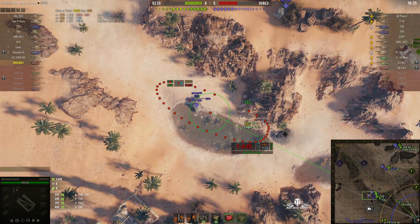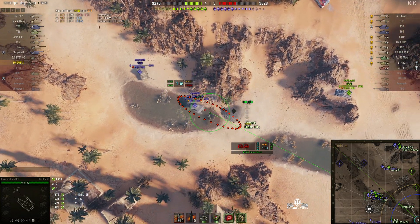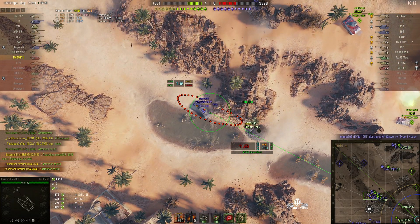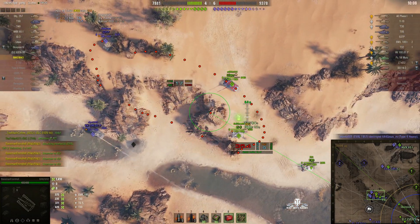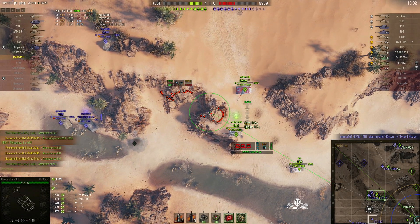We've got that T32 — the guy who took out our defender — and he's been joined by a VK this time. Bassman's almost ready to shoot again. He's going to take the VK — he just needs to line it up. Round's out on the VK — direct hit for 419. Good shot.